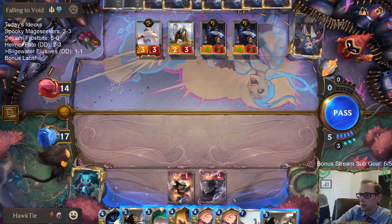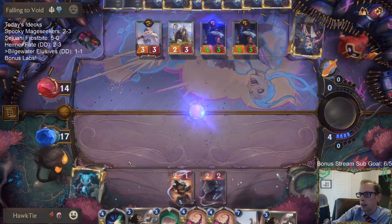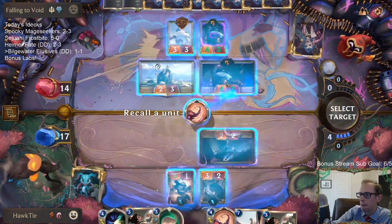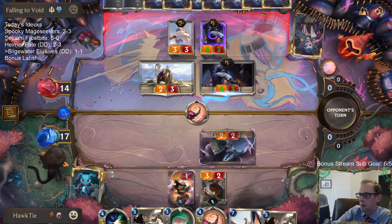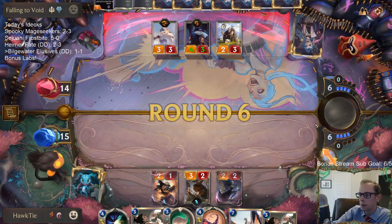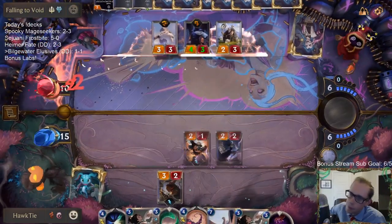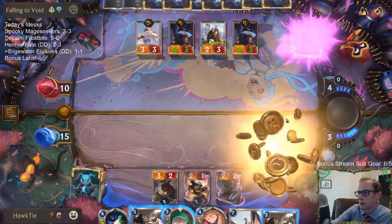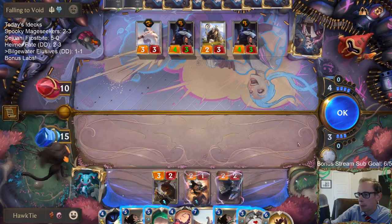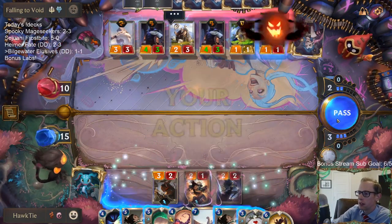That's pretty great. I was planning on denying their six-mana card, but I can't deny Aurora Porialis. Down to ten. The Solitary Monk nerf was necessary — that was definitely a good nerf, 100%.